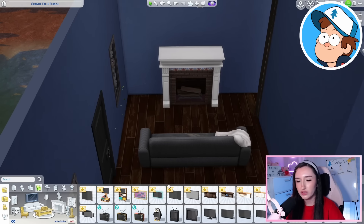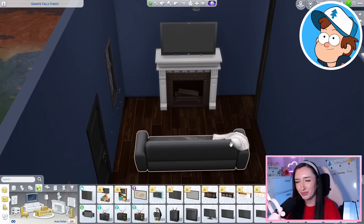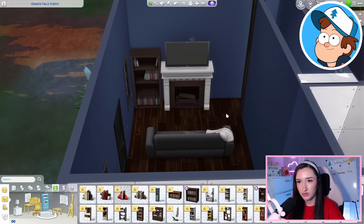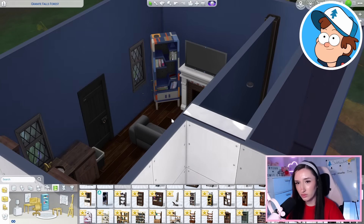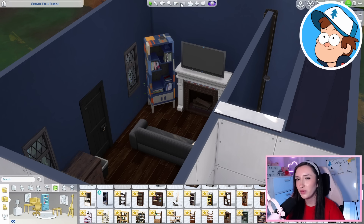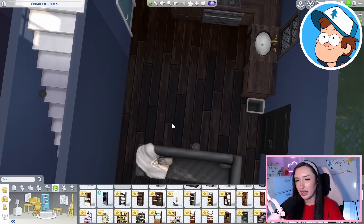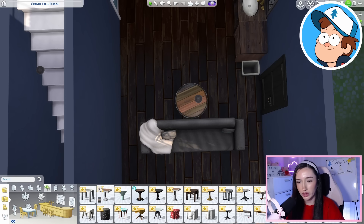I feel like this couch is quite Dipper — I love that it's a little messy with a blanket draped over it. Maybe we could add some sort of small fireplace and then a TV. I feel like the answer to 'do I want a TV here' is yes. The one thing I want to add is some sort of bookshelf beside here — maybe using the modular one. I feel like this one is very Dipper, almost like Mabel made it for him, which I kind of like. I like storytelling in my builds.